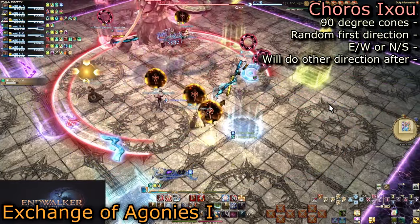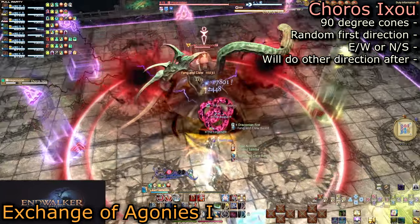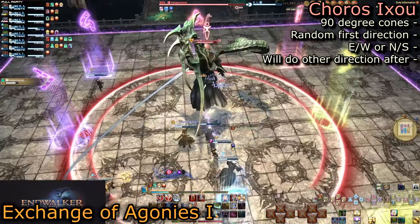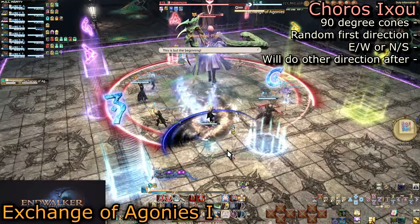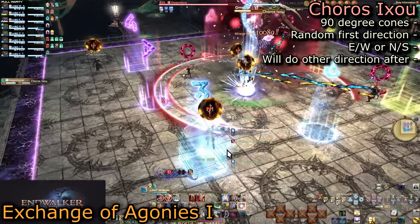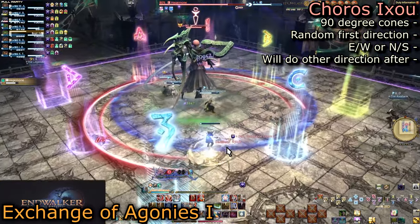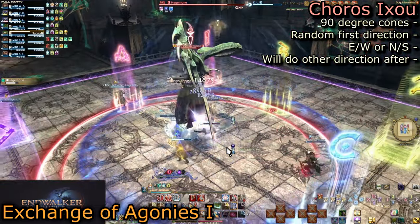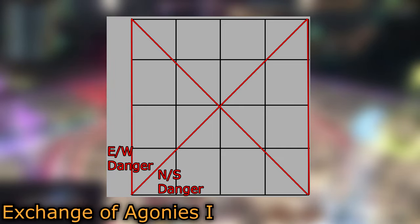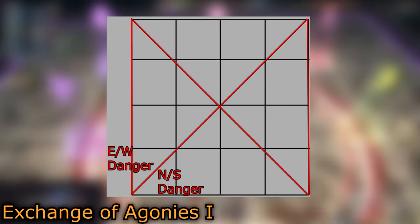At the same time is Choro Sixo, the same as in normal. However, she will do both AoEs back-to-back now. If east and west are first, she will immediately use north and south after. If you are in the middle, just stand slightly away from mid following the lines that mark square edges, then dodge into the AoE. If you are outside toward the corners, you just have to eyeball the diagonal, which is easier than it sounds. Because these are 90-degree AoEs, it will hit the corners of the arena exactly — so just be very slightly to the north or south of the square's center. Then swap to the other side while running mid. You may also want to mitigate slightly, as these hurt quite a bit.